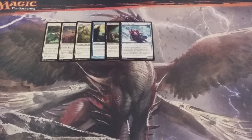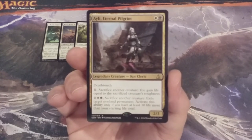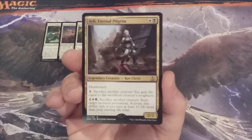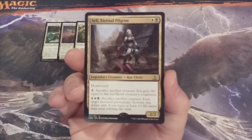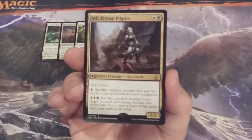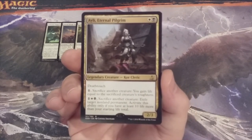Creature number seven is our first multicolored creature: Eile, Eternal Pilgrim, a 2-3 Legendary Core Cleric with Deathtouch. We can tap one and sacrifice another creature to gain life equal to the sacrificed creature's toughness. We can also tap one white and one black — make sure your basic land deck has white and black — to sacrifice another creature and exile target non-land permanent, but only if we have at least 10 life more than our starting total, meaning at least 34 life. This lets us start getting rid of our opponents' most threatening permanents on the battlefield.